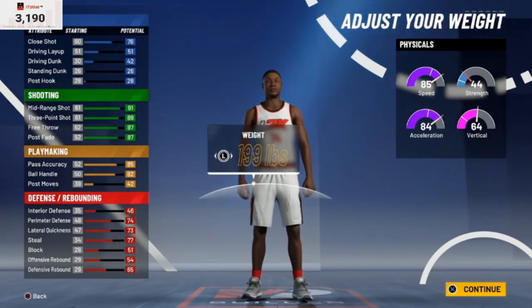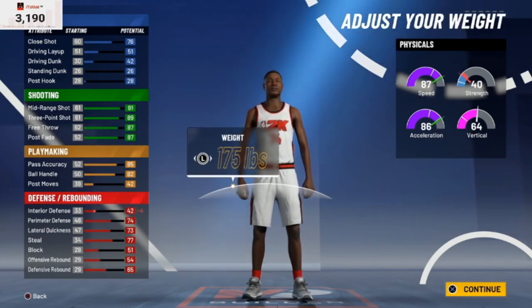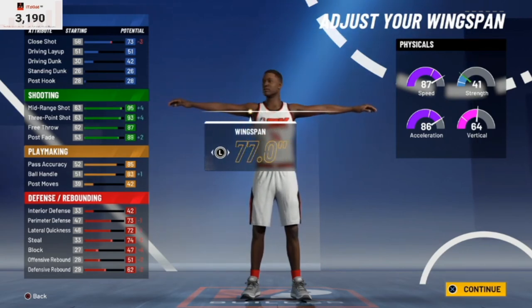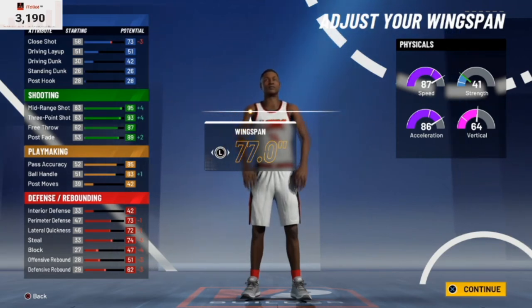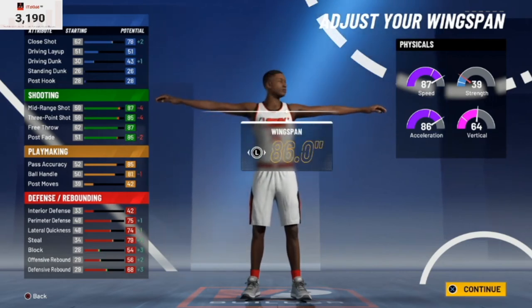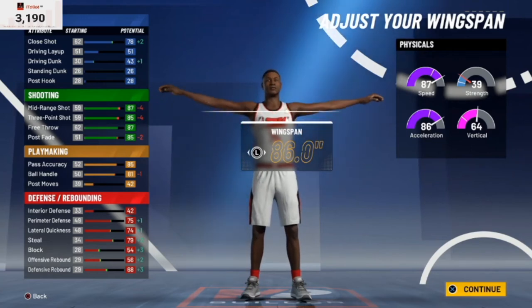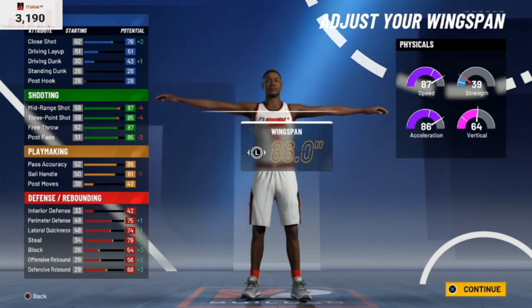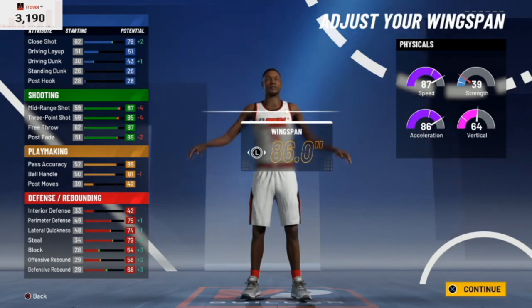For the weight we're going to go ahead and lower it all the way down. For the wingspan, if you max it out this year there's something different — increasing your wingspan boosts your driving and finishing abilities, which is new compared to 2K20. It still affects your shooting and ball handle, but it also helps with your defense.